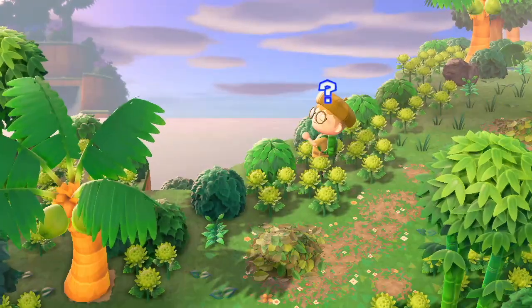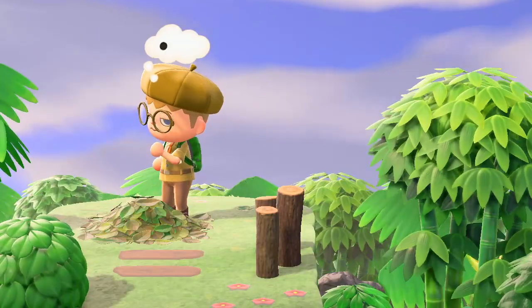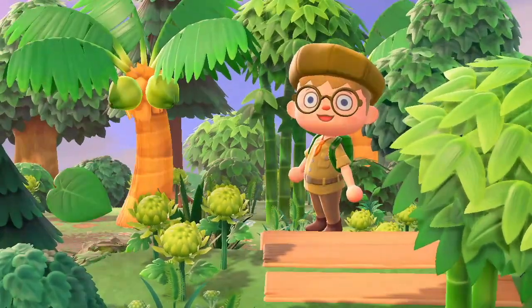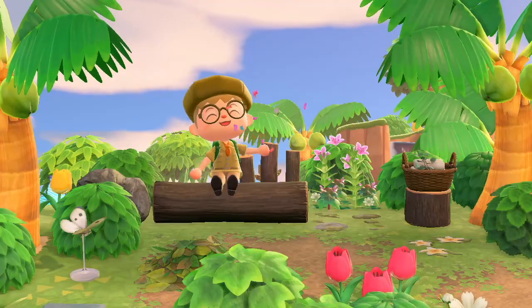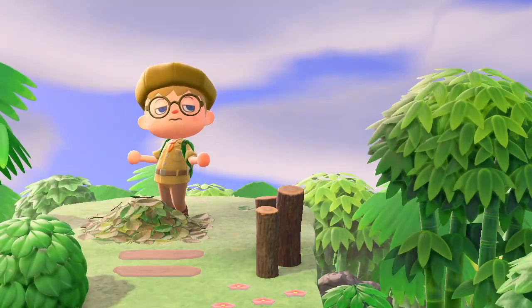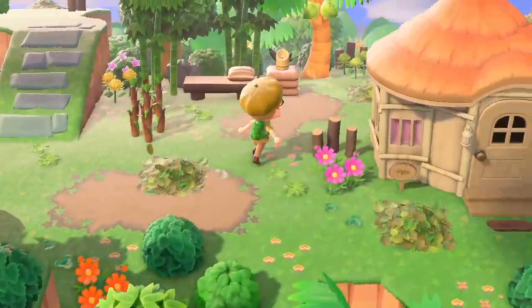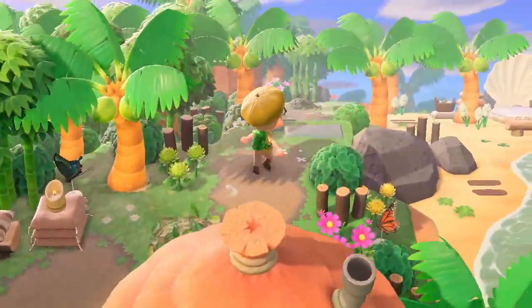What is Jungle Core? A jungle on your island in Animal Crossing New Horizons. Simple enough? Not really. What sets the Jungle Core theme apart from others is its overwhelming emphasis on palm trees and bamboo.